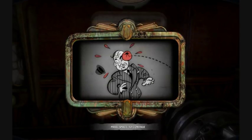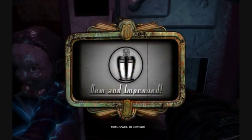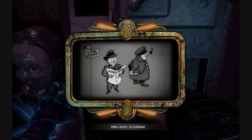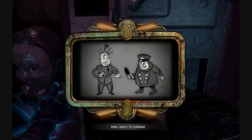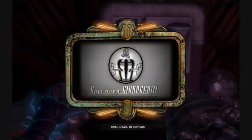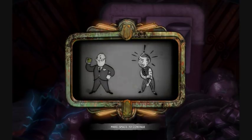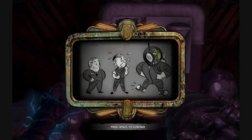Hypnotize your foes and laugh as they fight each other. Need a friend? Charge up to charm your enemies. Warning: not all friendships are made to last. Need bigger friends? Charge up to get Big Daddy on your side.